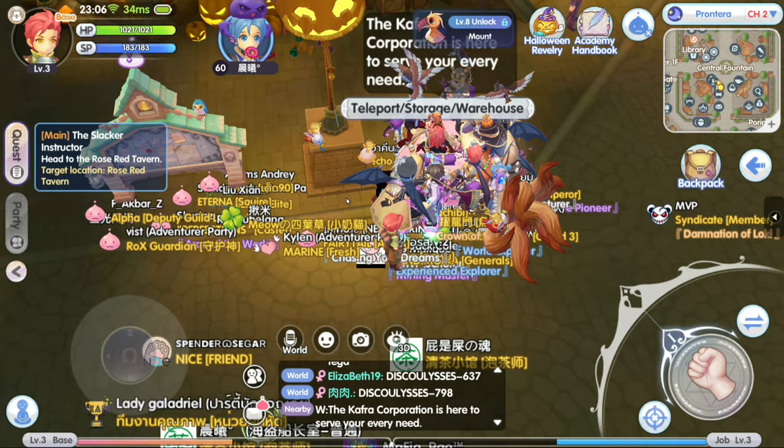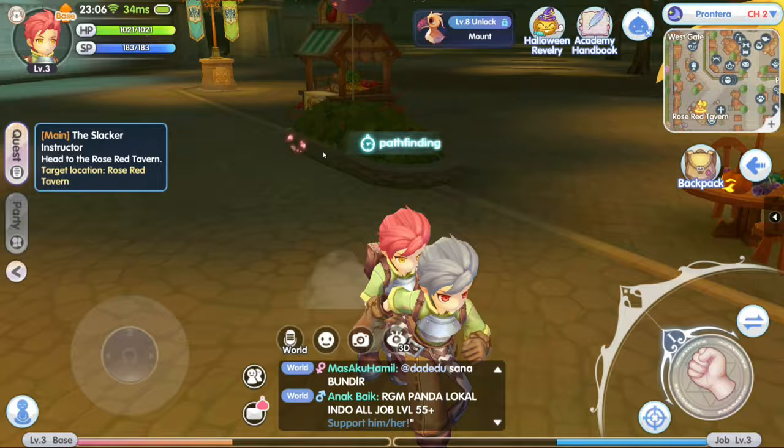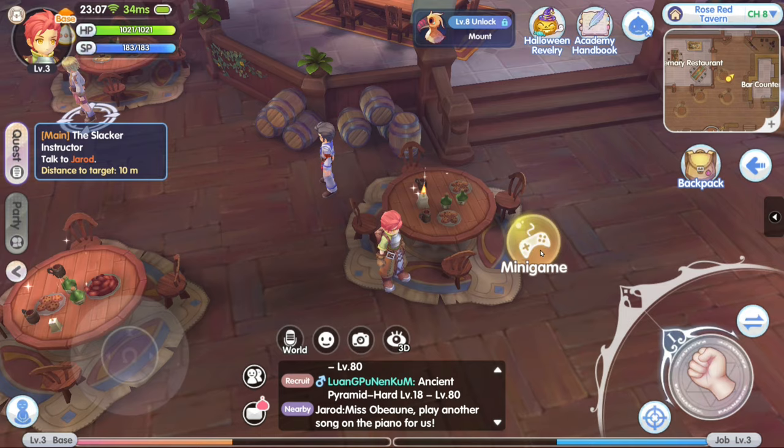Let's look for the slacker. Look at the name of this dude — Hack 98. I've seen another dude over there, Hack 27. What are you guys doing? Now we need to look for Jared. There's a minigame over here. Let's try it out — I need to reach level 25 to be able to do that minigame.